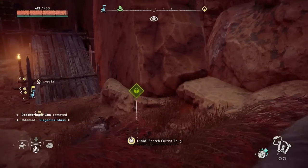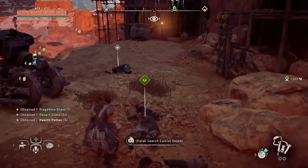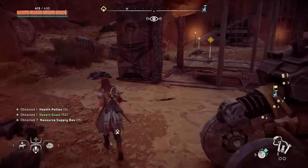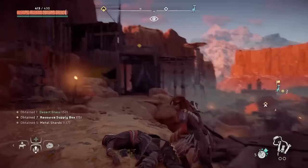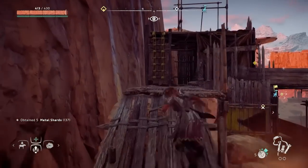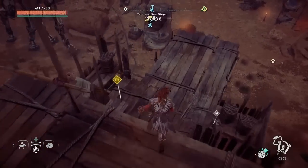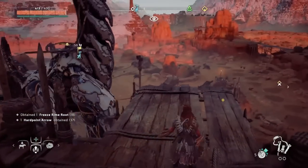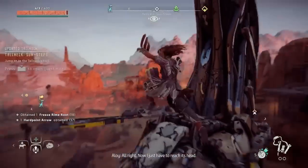We get slag shine glass — I should probably sell the desert glass. I might actually warp back to the starting zone. Can I make it in time? Not with that wiggling attitude. I should be able to jump onto the Tall Neck from here if we're lucky — we got good timing for it. Whee! Okay, I was afraid she wasn't gonna make it for a second — I just have to reach its head.